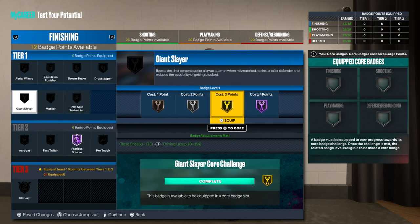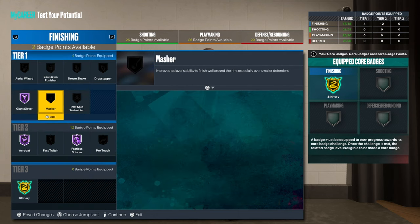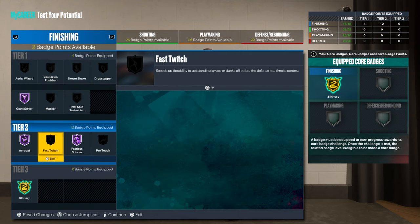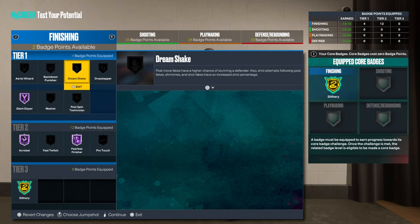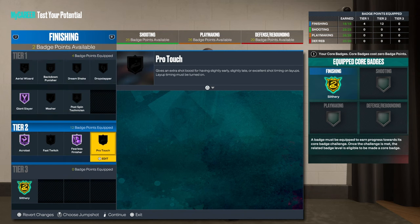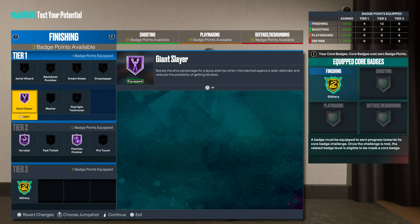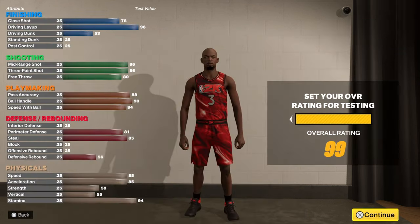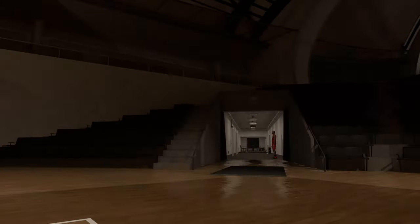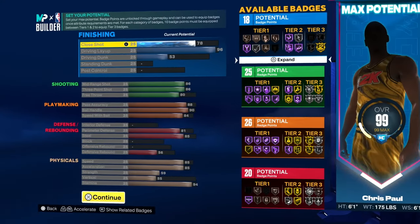Finishing — of course, Fearless, Giant Slayer, Slithery, and then Acrobat. And then you got two more. Now I'm looking at this, I'm actually gonna give him 17 finishing badges instead of 18, cause I feel like I'm wasting on that.